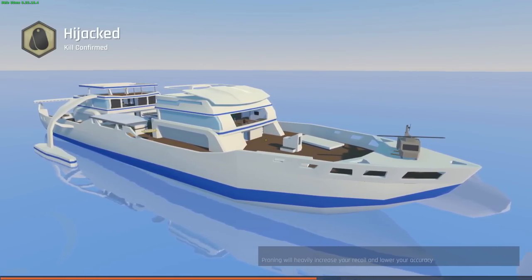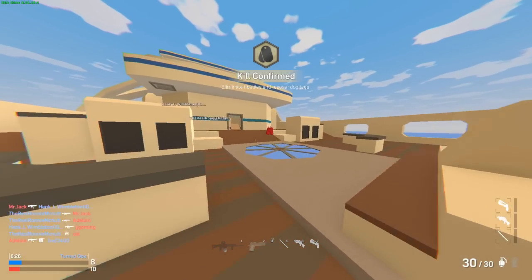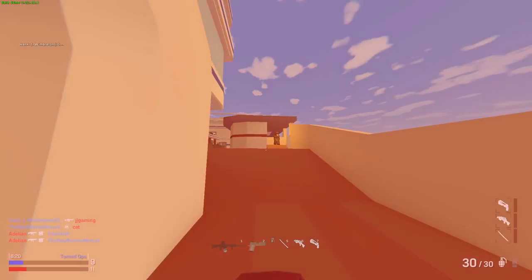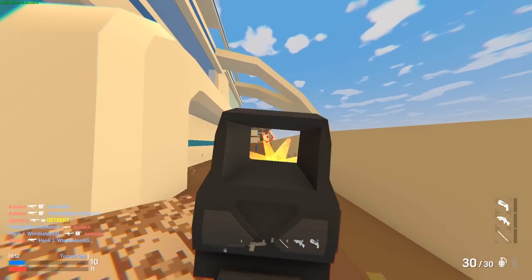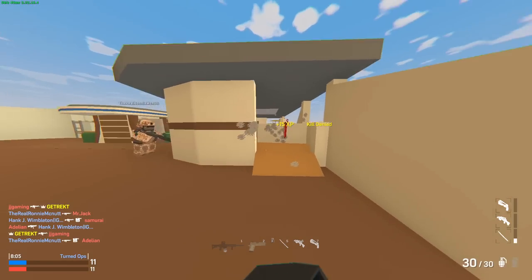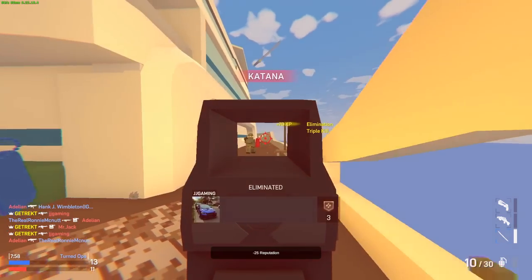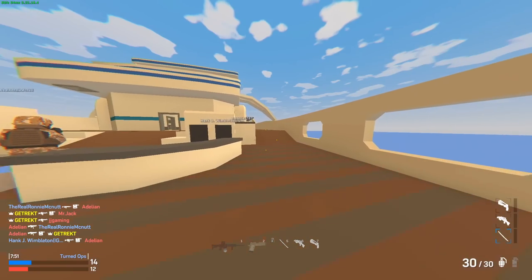Next map: Hijacked, Kill Confirmed — same game mode as the first match. We just need to pick up dog tags. I have played this map before, it's probably one of my favorite maps just because of nostalgia. We got killed by JJ Gaming — then we got JJ back. It's important that we pick up the dog tags, because enemies could pick them up and you lose them. We got a triple kill — good for the quest.